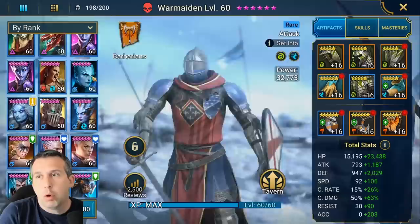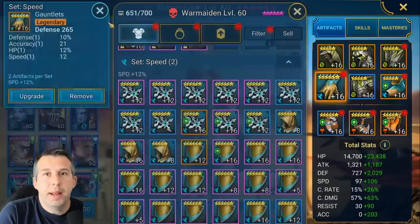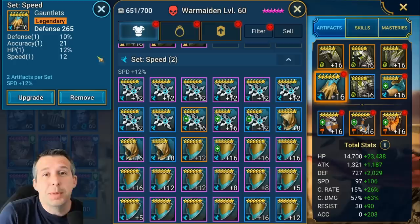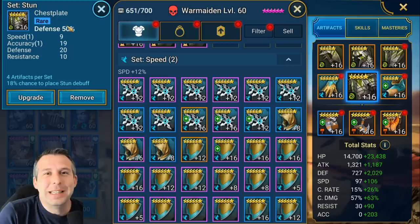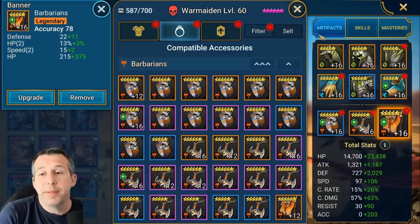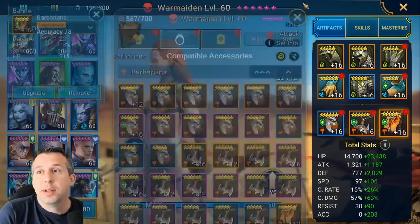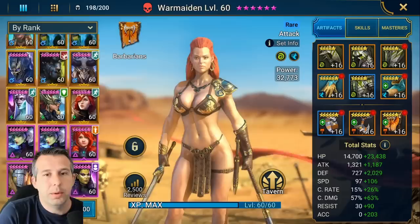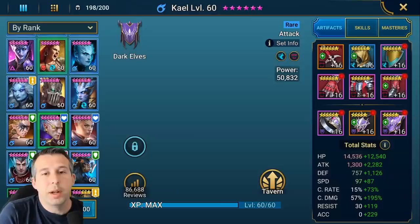Next up is War Maiden in a stun set. Stun set, defense on the gloves - she actually has flat stat defense gloves with some speed and accuracy on them. She has a really low base defense so the flat stat isn't ideal but it's not horrendous. Defense percentage on the chest, speed on the boots, then defense/defense/accuracy on the jewelry. Mainly I wanted to stay alive, land her decreased defense, and land some stuns to keep us in the game. So that's War Maiden in a stun set.